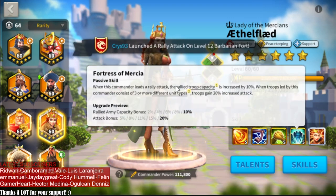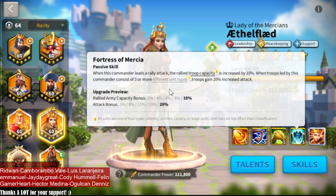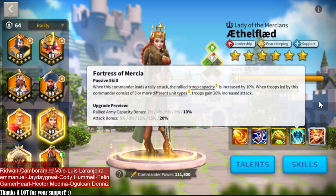Here comes the tricky part. The first part of her fourth skill is related to rallies — we don't care about it — but the second part is the important stuff. It says when troops led by this commander consist of three or more different unit types, troops gain 20% increased attack. So we are going to use cavalry, archers, and infantry and we will get a 20% bonus attack. Do not worry about the word 'leading' — it doesn't mean she needs to be the primary commander. She can be primary or secondary for that skill to work.